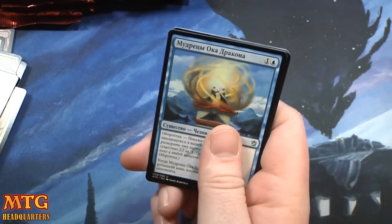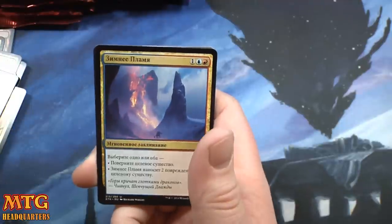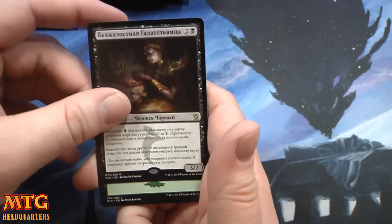That's our third mythic — I don't know — Dragon Eye Savant or something like that, Winter Flame. Sultai tri-land, and Grim Haruspex I think.